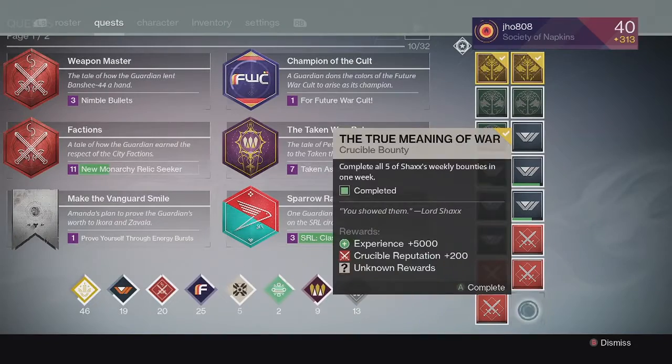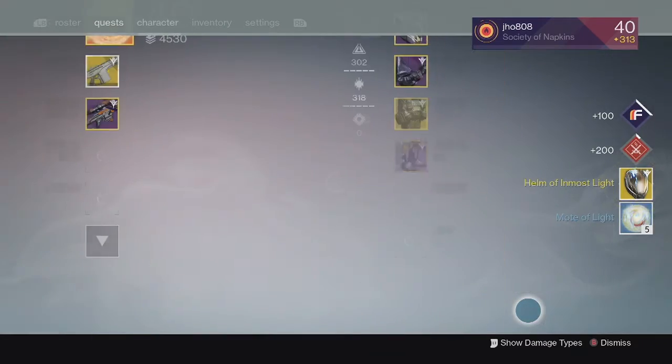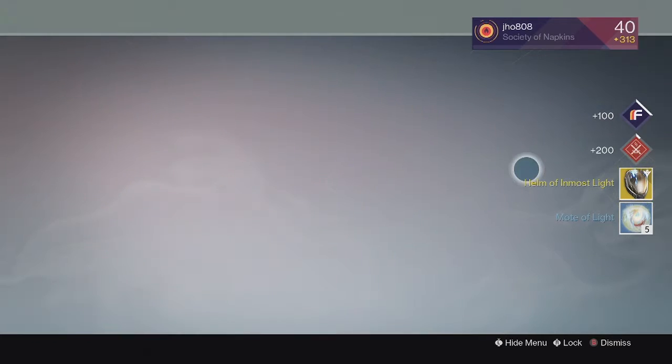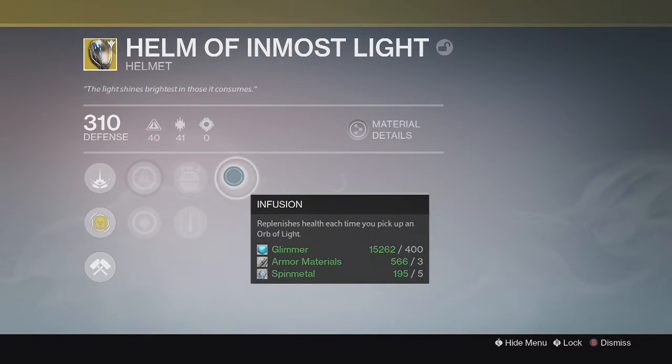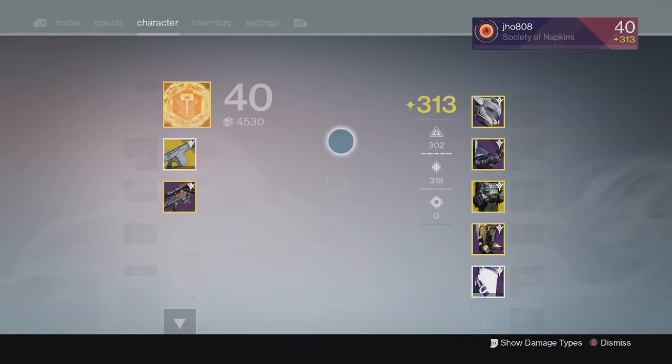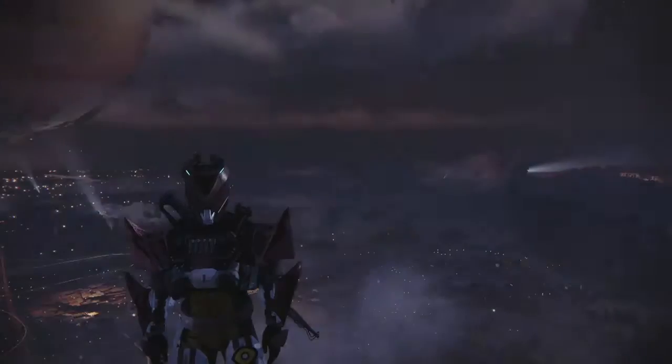And then finally for my last Crucible drop, we ended up getting another Exotic - this time we got a Helm of Inmost Light, a Helmet for the Titan, another Exotic for the week. It had Ashes to Asset and Infusion on it, some pretty good perks for a helmet, so that was pretty good.